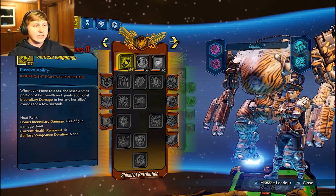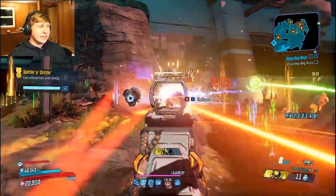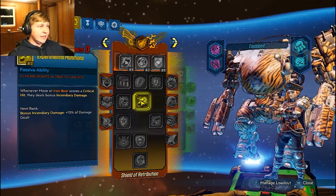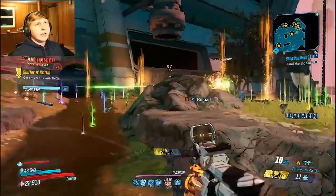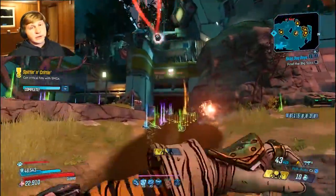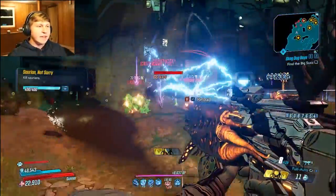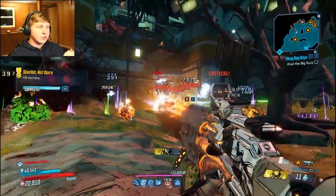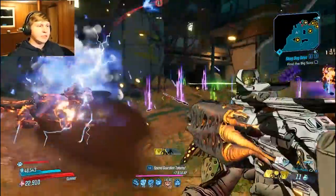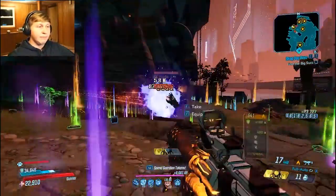Iron Cub comes back really quickly in general, so you don't need too many points in Grizzled — four is fine. We ignore the red tree completely. I know that seems counterintuitive since on-foot Moze builds typically grab Drowning in Brass and Experimental Munitions, but we're not running Deathless, so Desperate Measures isn't needed. Drowning in Brass would be amazing, but we want to focus on Moze herself — without killing mobs constantly, this tree doesn't provide enough benefit.